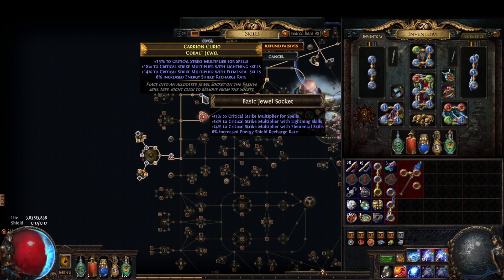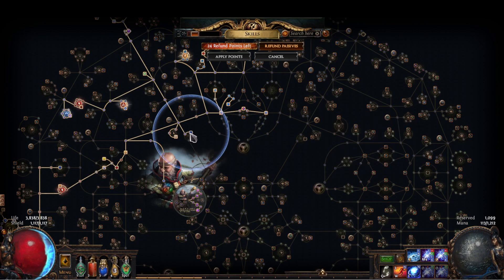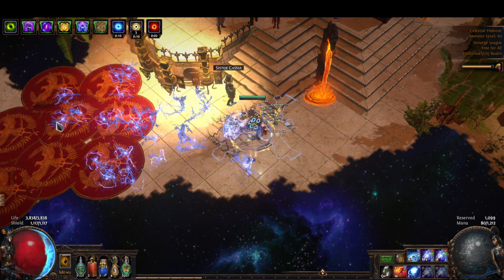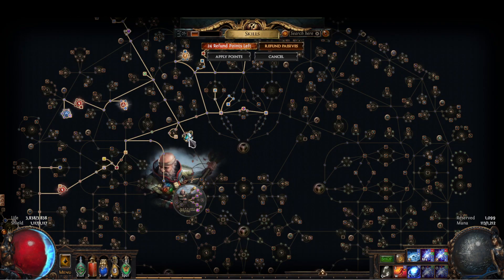The threshold jewel — these are going away next league. They won't have the two additional projectiles. It will still let you fire Spark in a circle though. Without it we just fire in front of us, so we only fire in one direction. If you still want to fire in a circle, you can still use this next league.